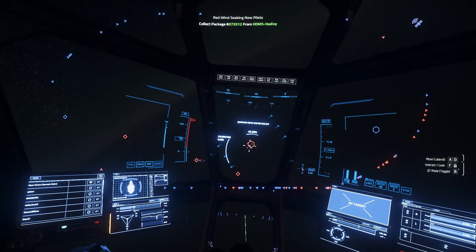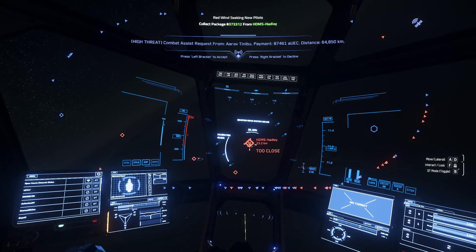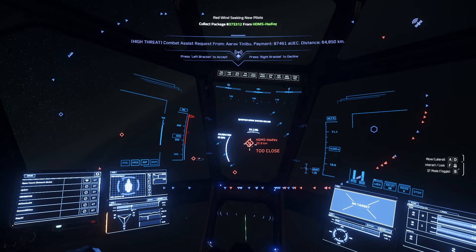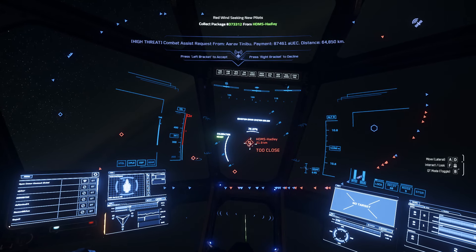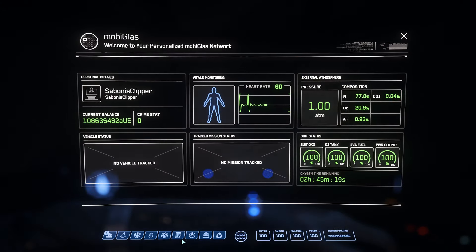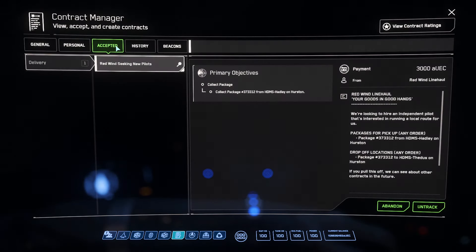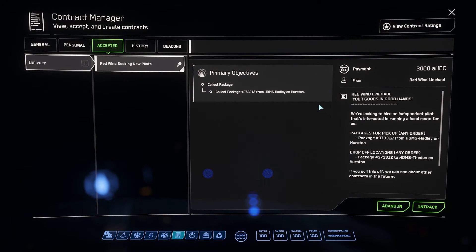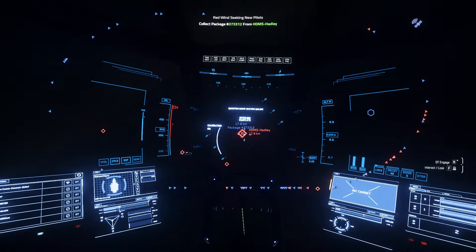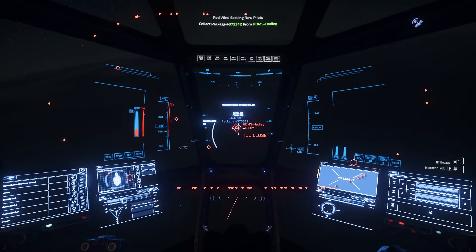But first of all, let's go get ourselves our delivery box. As you see, the marker just disappeared now. I know I have to go to Haidley because that's what the mission says, but the marker just disappeared — which is... right. But there it is, it popped again. Okay.